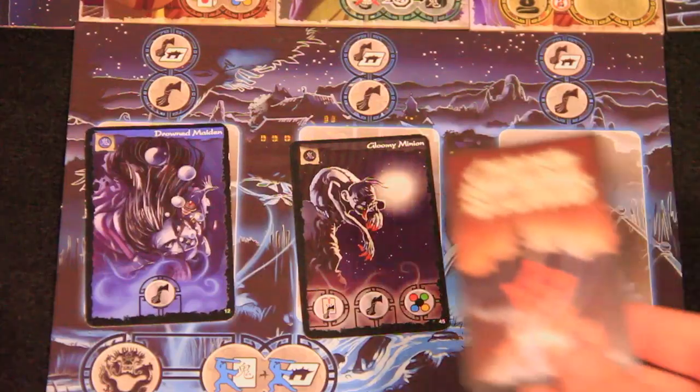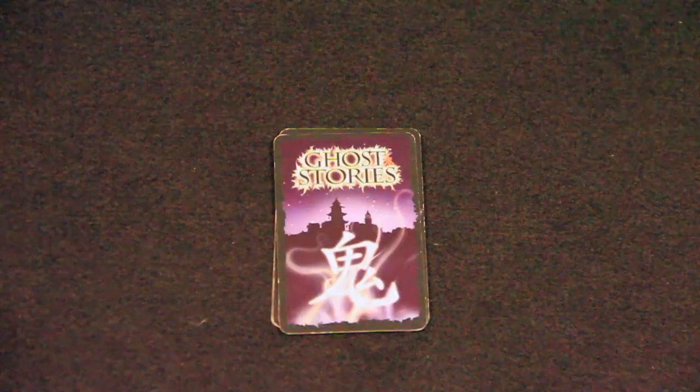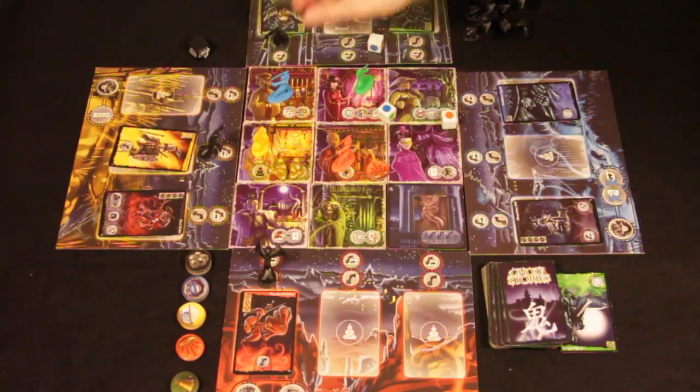Defeating the Incantation of Wu Feng is the only way to win. Players must banish the Incantation of Wu Feng before the deck runs out. That means that once the Incantation appears, players have no more than 10 turns to eliminate it. This has been a Clever Move Quick Play.